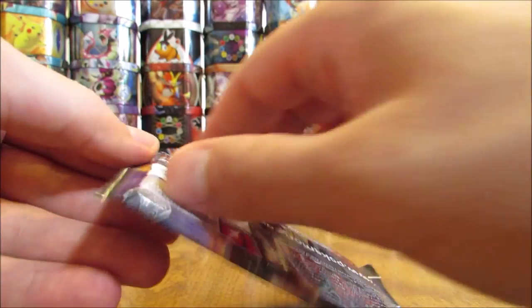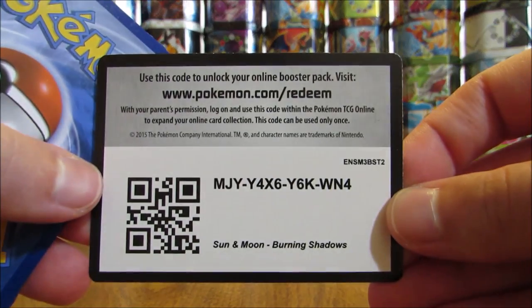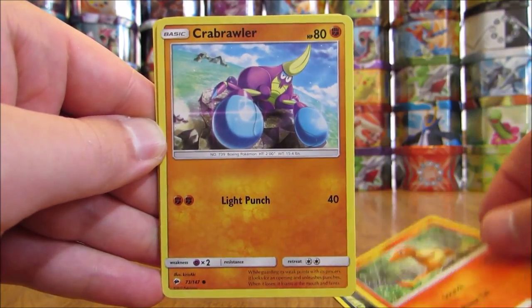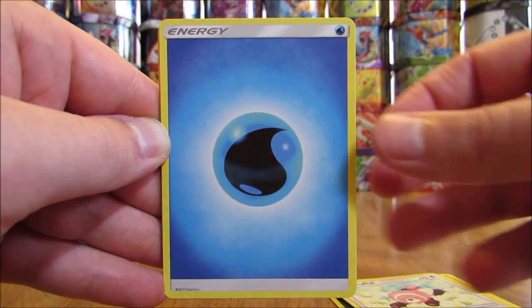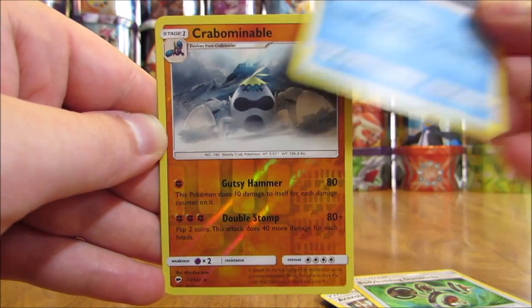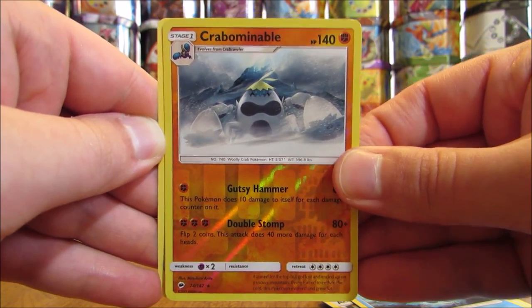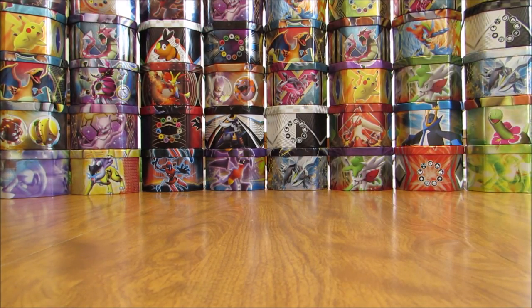Ho-Oh cover artwork pack — still would like to pull the Ho-Oh GX Full Art. Pack: Sneasel, Charmander, Crabrawler, Meowth, Stufful, Water Type Energy, Acerola, Bodybuilding Dumbbells (the one Secret Rare Trainer I've pulled in Burning Shadows), Seedra, Reverse Holo of a Crabominable (adding to the Rare Reverse Holo stack), and Lycanroc is the Rare Non-Holo. Pulled a couple of Lycanroc in Reverse Holo form so far.